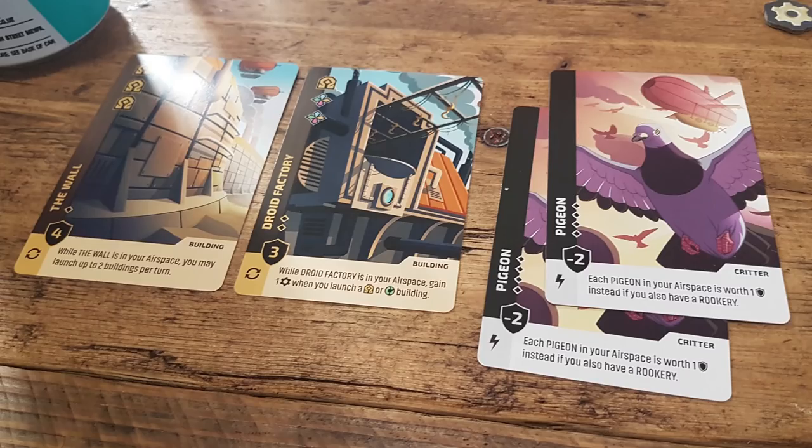You're also getting the resources that you need to build those structures. There are maybe three or four colours or types of resources in the game. Cards will have requirements to be able to effectively build them. So instantly it becomes quite interesting, because if you split up the cards, you can put the buildings that need certain resources and those resources into separate piles, just to kind of mess everyone around.